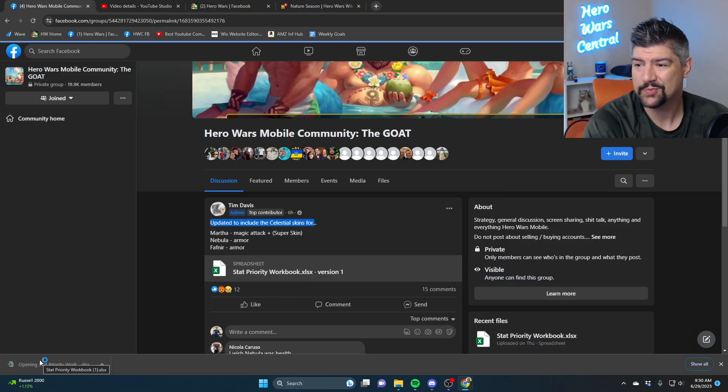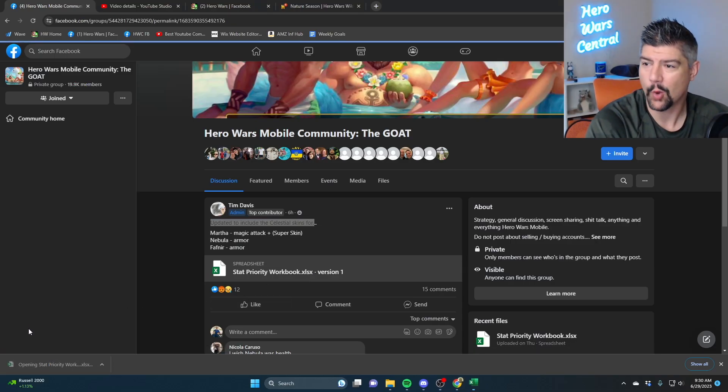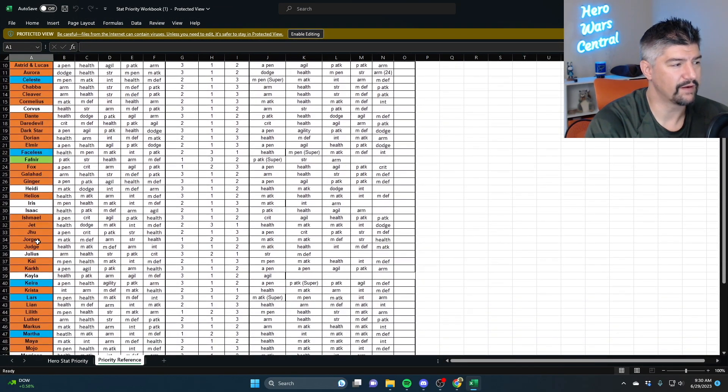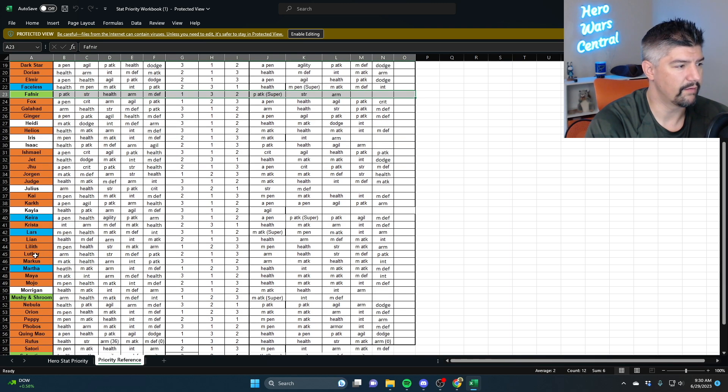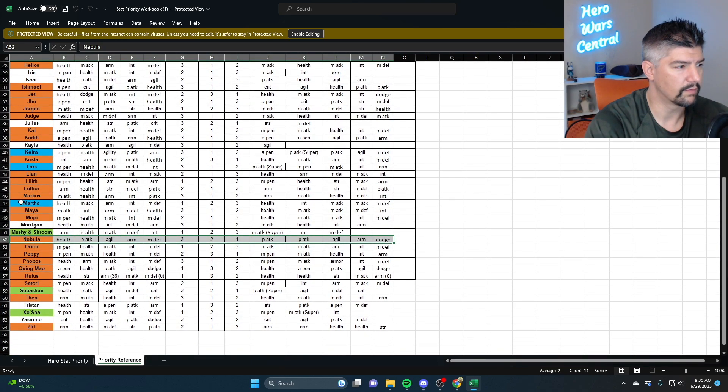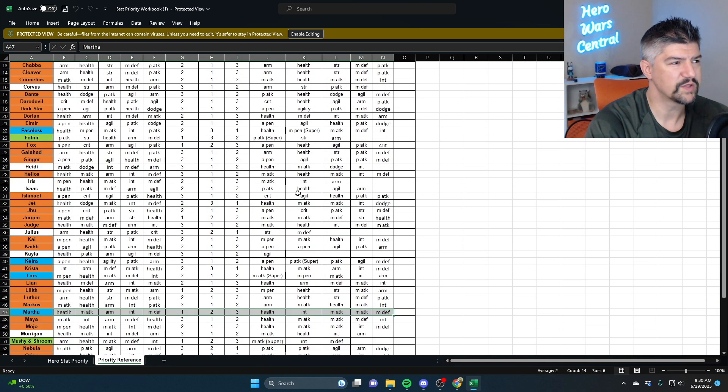It's just an Excel spreadsheet — download Excel, open it up. You have Fafnir in here already — boom — and you have Nebula right here, and then finally you have Martha right here.